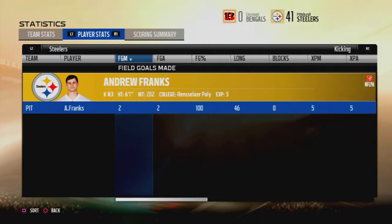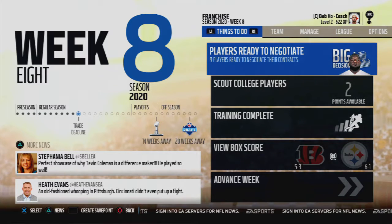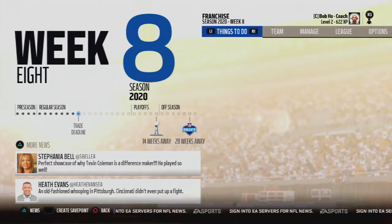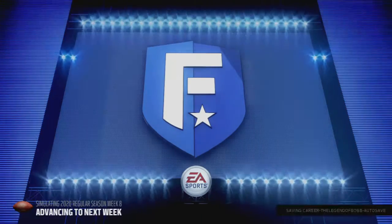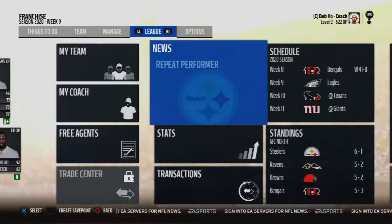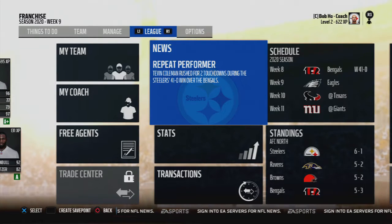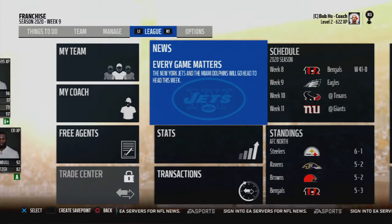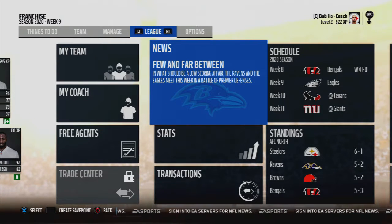Well that was an exciting game. Back here in the menu after the blowout win against the Bengals. We're advancing the week to face the Eagles — they have a 5-2 record so we've got our work cut out for us. We're now 6-1 and still leading the division. The Ravens are now in second place; this division is tight.